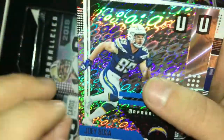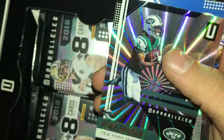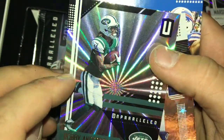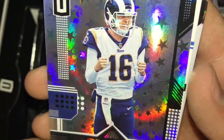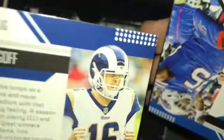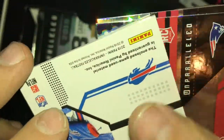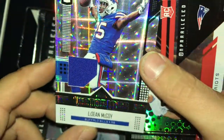Joey Bosa. Robby Anderson, New York Jets. Jared Goff victorious card, 195 out of 200. And this is a LeSean McCoy victorious card.